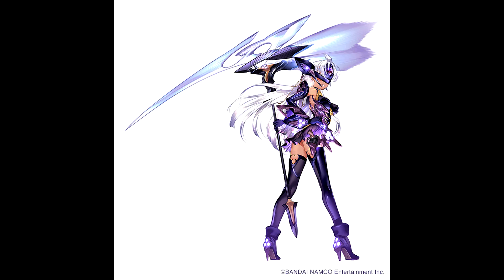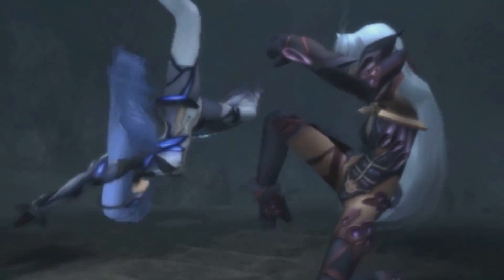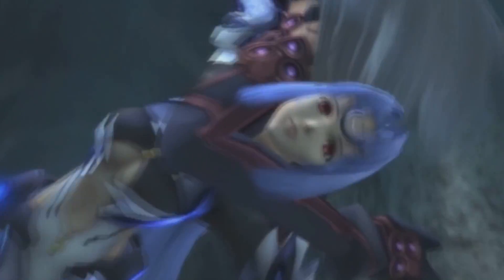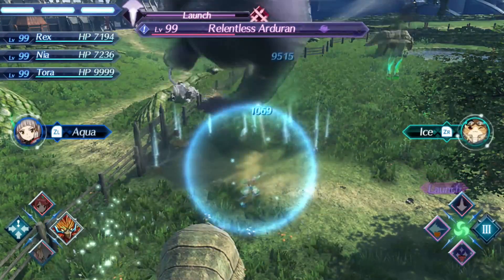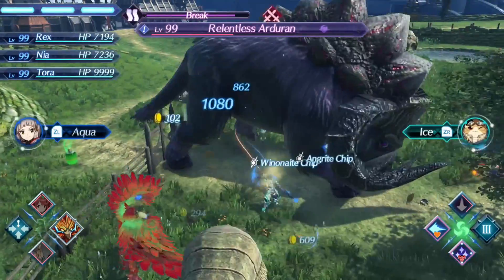The second blade releasing can be obtained via Core Crystals in New Game Plus and is T-elos, who appeared as Cosmos's rival in the Xenosaga series. This Rare Blade can be obtained as a free update to everyone who owns the game regardless of whether you purchase the expansion pass or not. The patch notes say that the drop rate from Core Crystals for T-elos should be very high, so most people should be able to obtain it quite quickly.